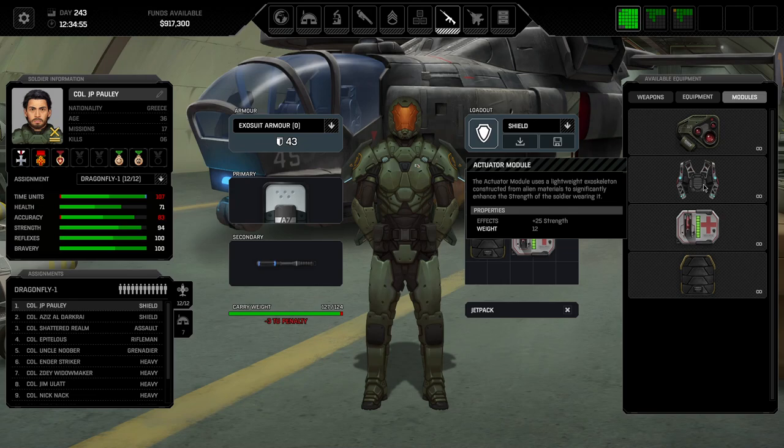So that's really it — that was the guide to equipment and all the ratings associated with it. I hope you are sufficiently informed now to kick some alien ass and pay back these bastards. If you enjoy the guides feel free to check out the other Xenonauts 2 guides I've done. See you later, guys — bye bye!